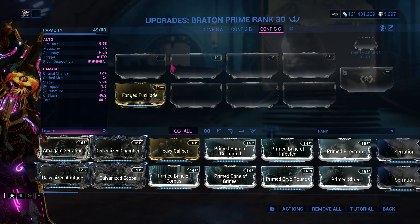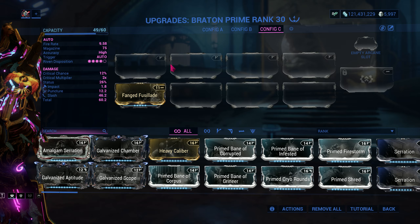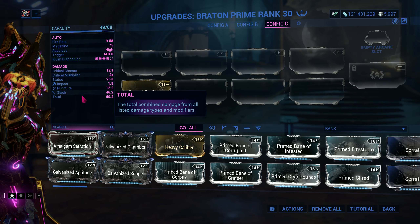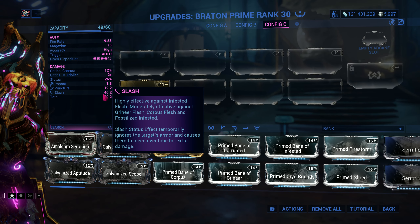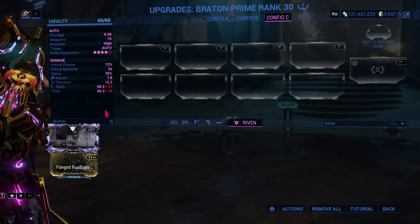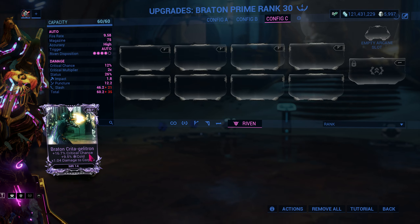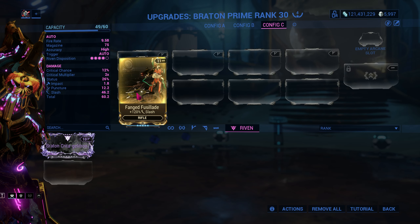What is damage priority? Damage priority is where base damage mods or elemental damage will be prioritized first in proccing, as long as they have the highest weight. As you can see, this weapon already has a pretty high slash weight, which is 21 versus 12 and 1.8 — but the higher the better, because the higher means you can proc it way more.